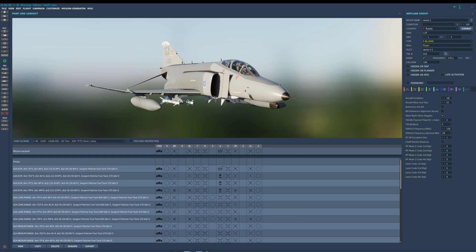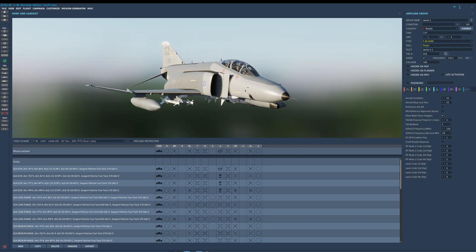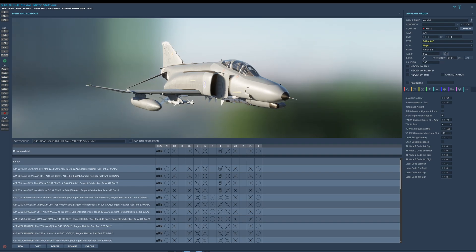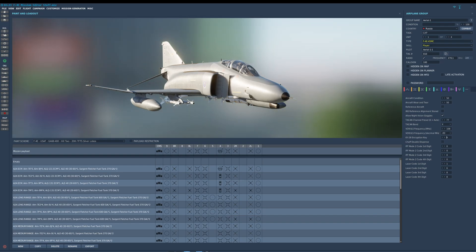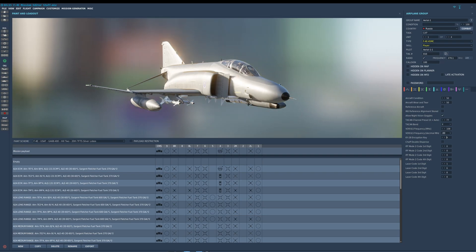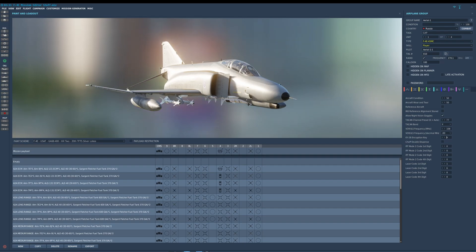INS reference alignment stored: if you want stored heading ability when cold-starting, selecting this enables a stored heading alignment, which takes much less time than a full alignment — full alignment takes about eight minutes. Allow night vision goggles: although F-4Es in the USAF and USN did not have NVG capability, Hepler has given us the flexibility to add them. You can also preset the TACAN channel and VOR/ILS so the aircraft spawns with those already set. You can select the encryption key for the KY-28 — in single player it's not really relevant, but in multiplayer using DCS VoIP or SRS you can pre-select your encryption key.